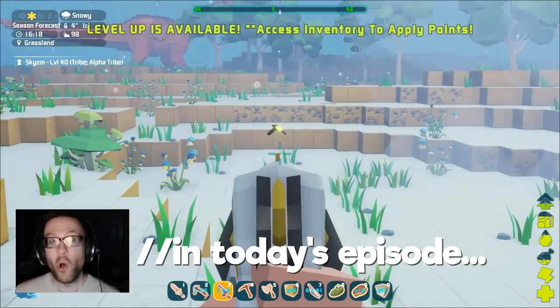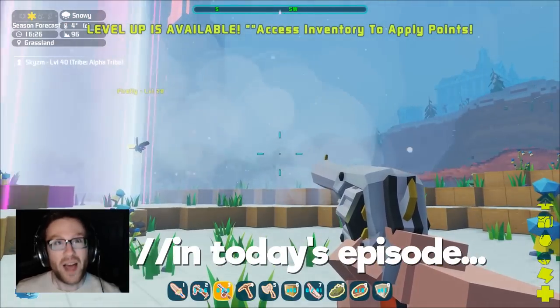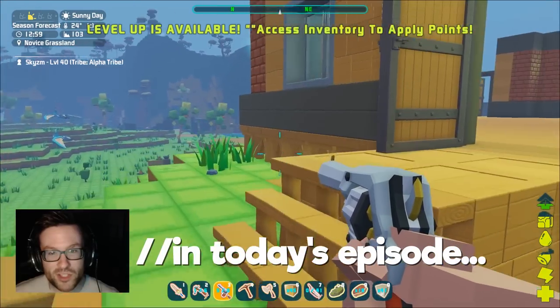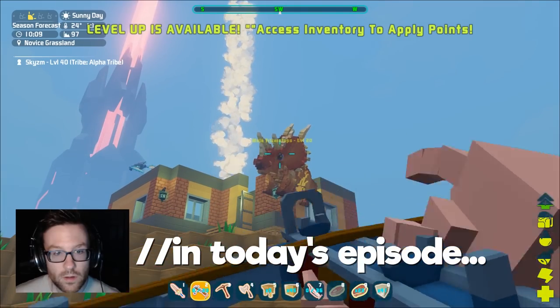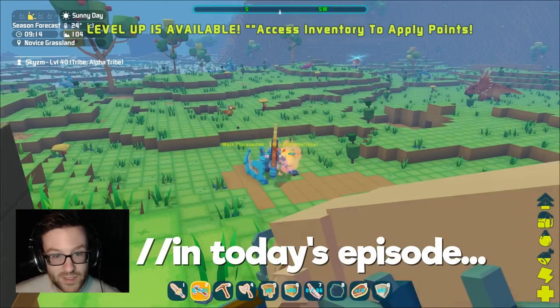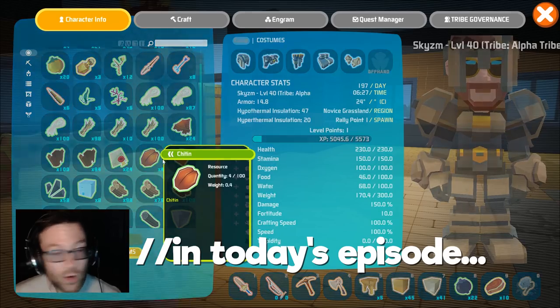Oh whoa, hold up hold up — a firefly! Who needs a piece of my pistola? Oh here he is, here we go. Oh he left. Yeah, oh he's down — he went down fast. We're gonna build some weapons.